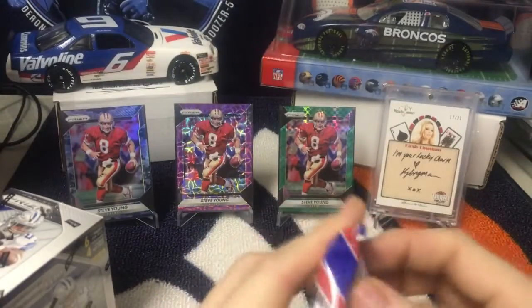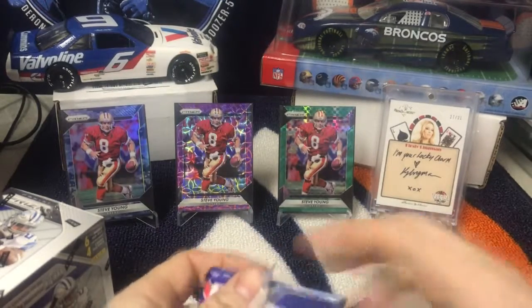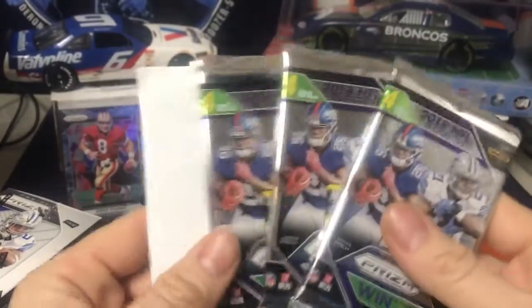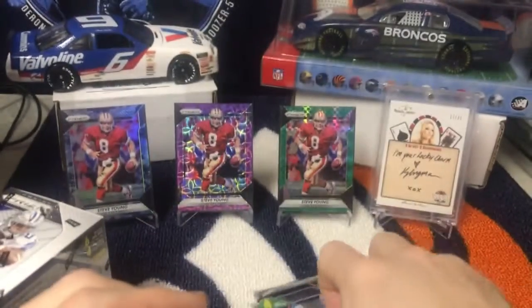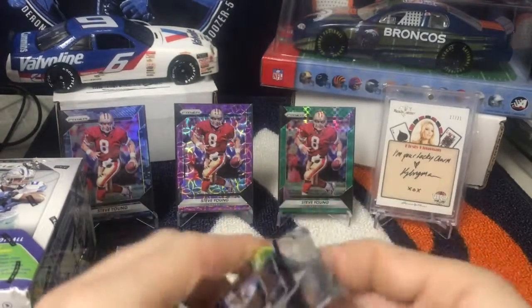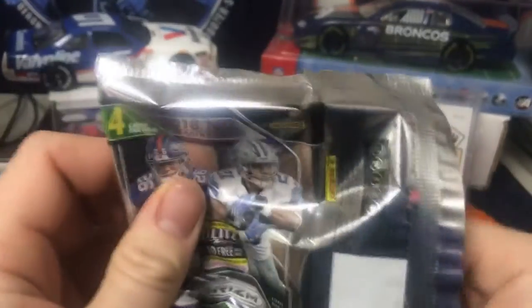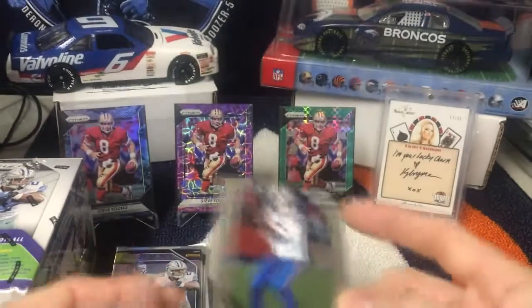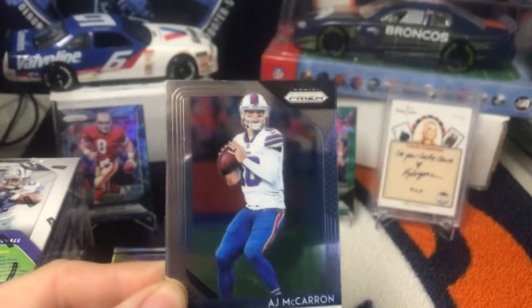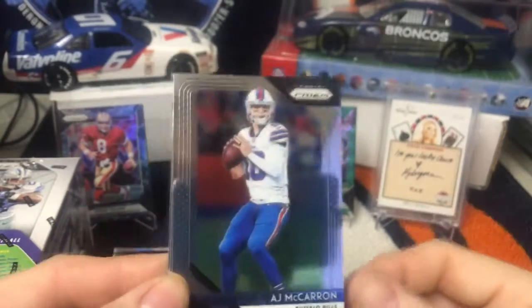Let's start with the red, white, and blue packs first. I've got three packs and one red, white, and blue pack. Set the blaster over there, and first pack. By the way, Steve's from last year's Prism — they didn't have Hall of Famers as base in this year's Prism.